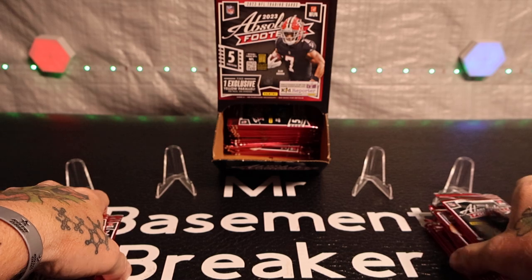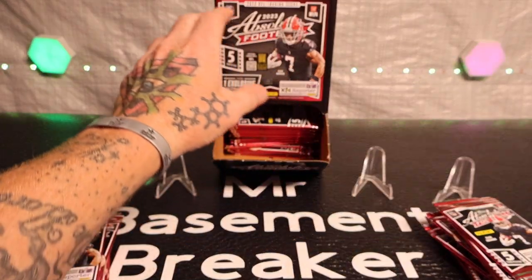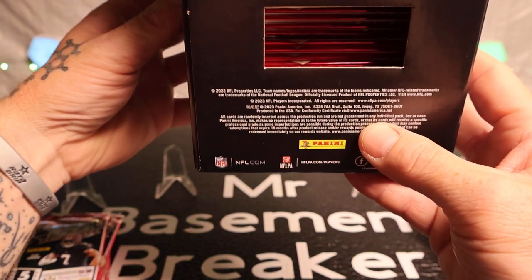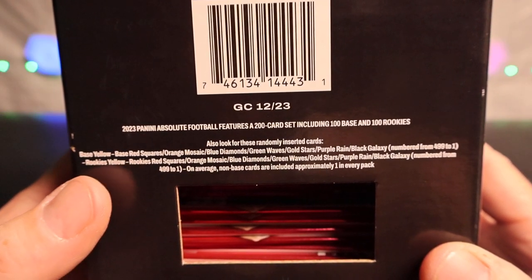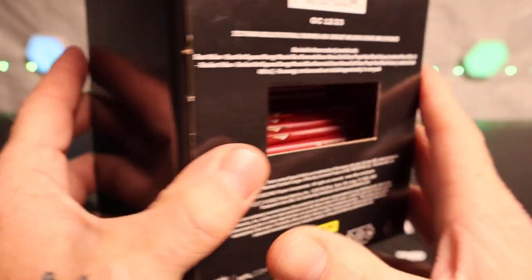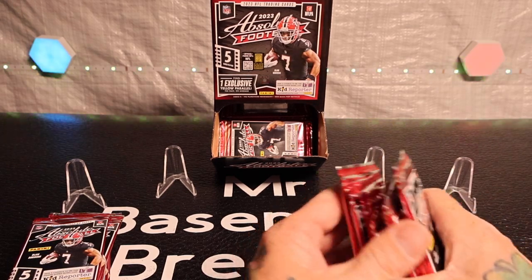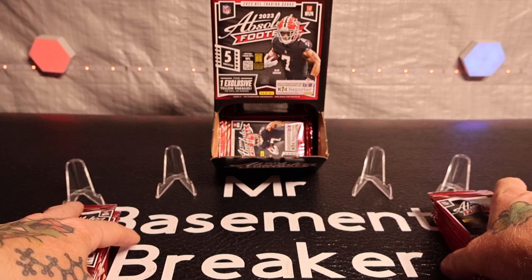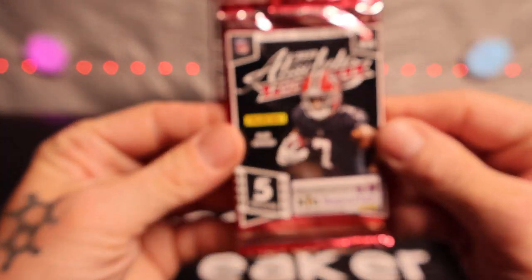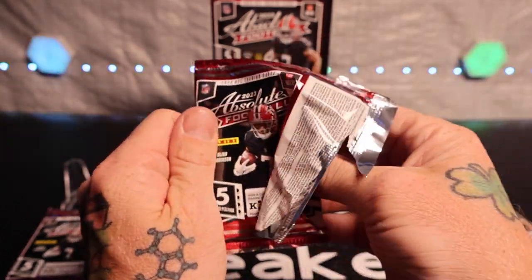I'll get a couple stacks out. It does show on the back side. It has two chances at two different types of number cards with a bunch of different parallels. I'm really just looking for a nice yellow exclusive — exclusive to Family Dollar or Dollar General or whatever. Really just want to find a Puka, an Anthony Richardson, and obviously a CJ Stroud. Five cards per pack, so it should hopefully be somewhat quick.